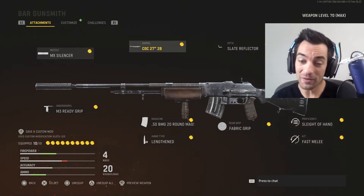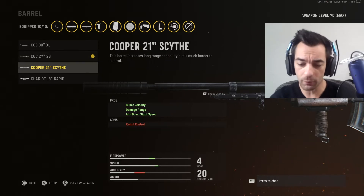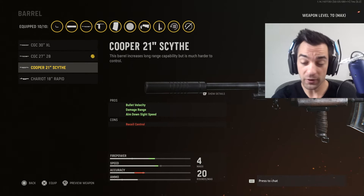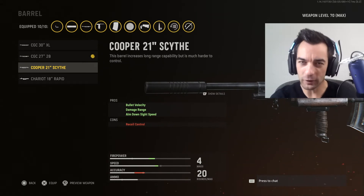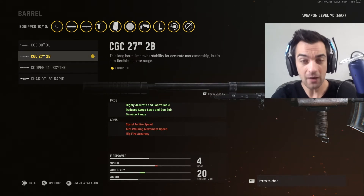Next is going to be the barrel — and here is a little bit of a tough debate, because I wanted to either use the CGC one or the Cooper one. With CGC, you get damage range, highly accurate and controllable, as well as reduced sway. But with the Cooper, you get bullet velocity, damage range, and aim down sight time all at the same time. Pick your poison between these two. The reason I picked the CGC is because I had a little bit more of an overall recoil control problem, which is why I went with the more highly accurate and controllable option.